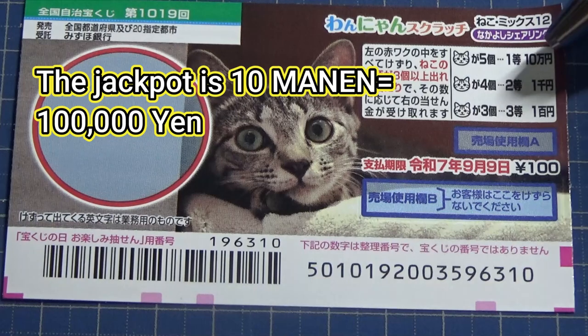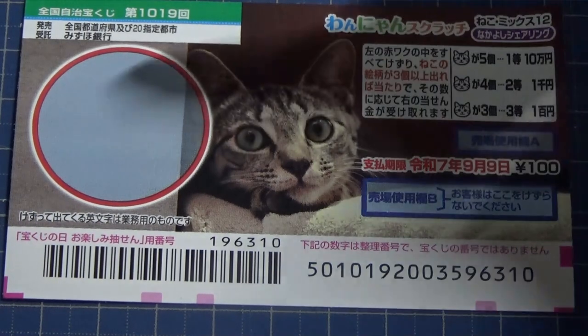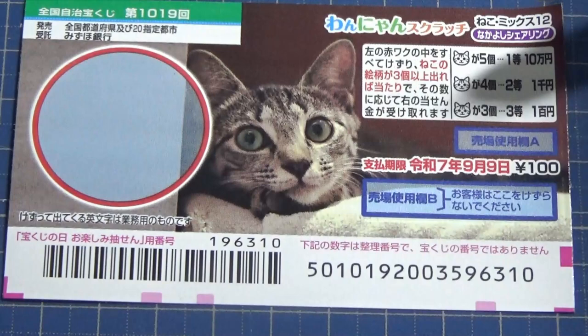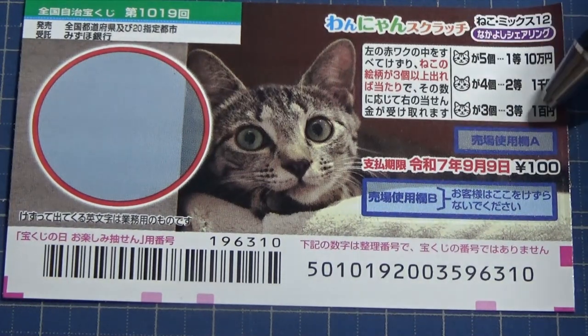The jackpot is Jumanen. A ticket costs 100 yen. This is the scratch area, and these are the pictures that you need to find with their corresponding prizes. It's a very easy game.